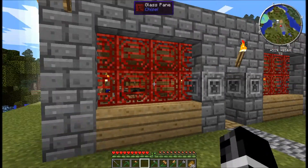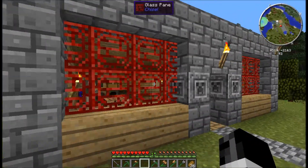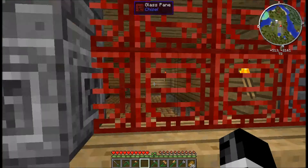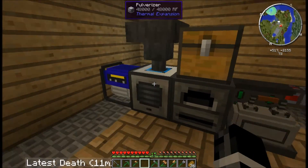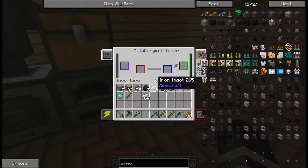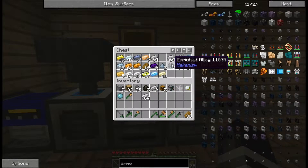Up here we have built this — or, I've built this building. It's a cube, a rectangular prism, as it is properly shaped. With the basics of ore processing: pulverizer, redstone furnace, electrical infuser — which is not for ore processing, but is for making enriched alloys for later uses of solar panels.